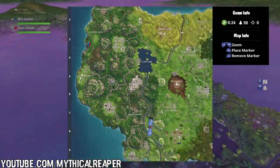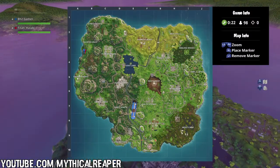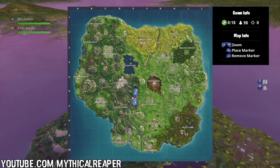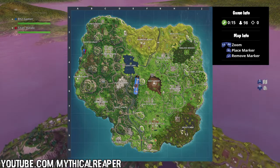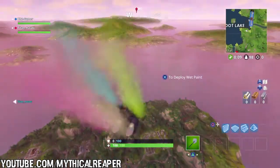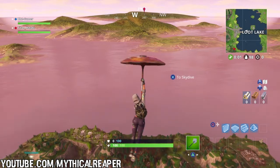Meaning that the battle star will be available for you to find and pick up. I will show you the location on the map and a gameplay of me actually picking it up. It's located on a patch of dirt between Snobby Shores and Haunted Hills, and you can kind of see the patch of dirt on the grass between these two locations.